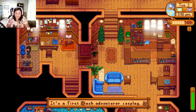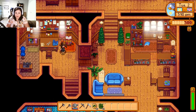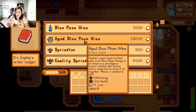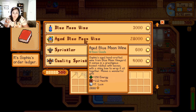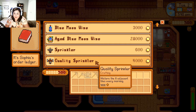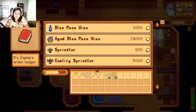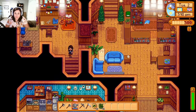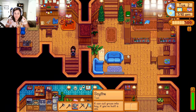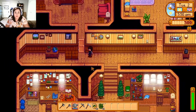Oh that's kind of scary - that was a person! The first slash adventure cosplay - so she is a cosplayer. You can buy some wine from her and some sprinklers, which is really nice especially if you're starting out and you don't want to go mining a lot. You can't enter Sophia's wine cellar.